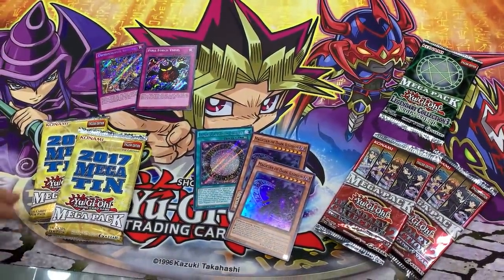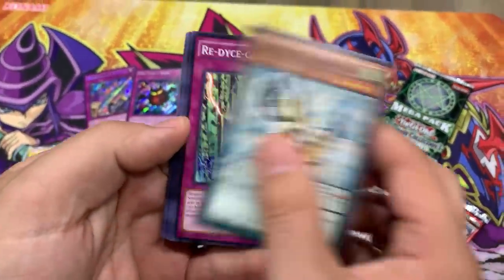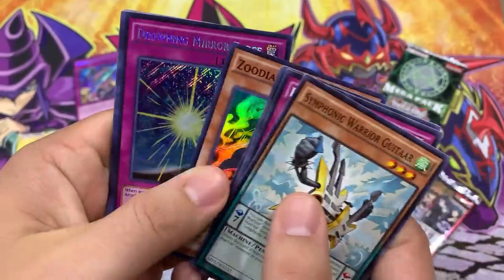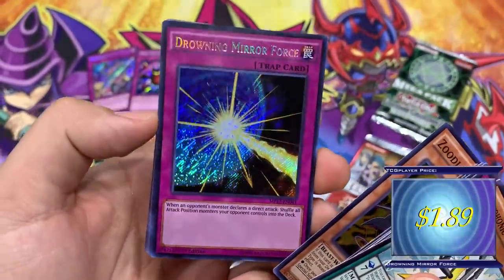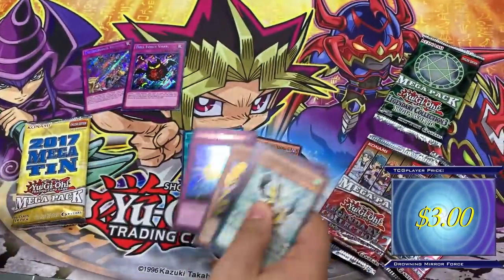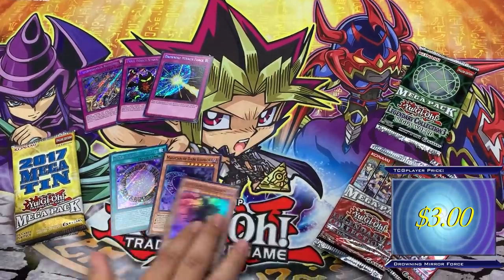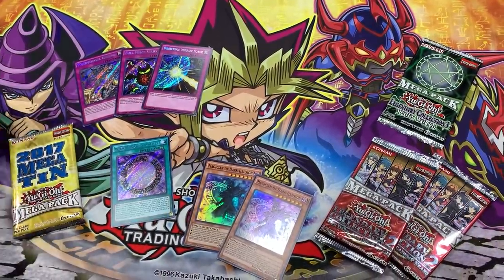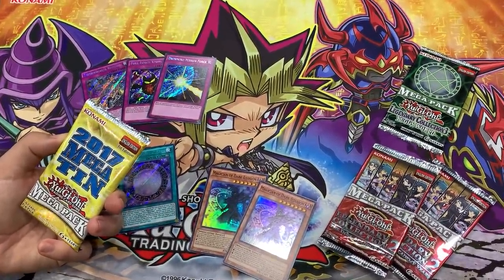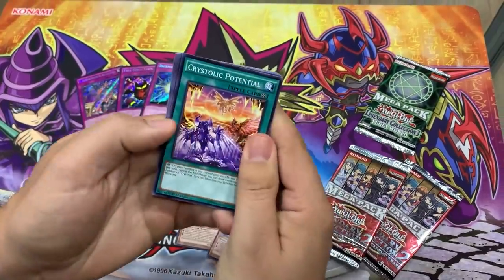Two more Mega Packs, you guys, let's do this. Mega Pack 2017 — most of you guys are here for the Legendary Collection 2s or Yugi's World. Re-Die Cycle, Scapegoat Coast to Coast, Zoodiac. Drowning Mirror Force Secret Rare First Edition — that is beautiful, love that. And Dark Contracts. Some of the best actual trap cards in the entire set of Mega Packs 2017. The Yugi Gods are warming us up for this epic opening.